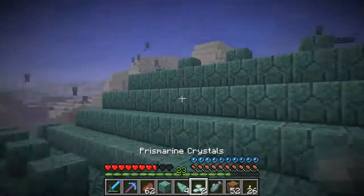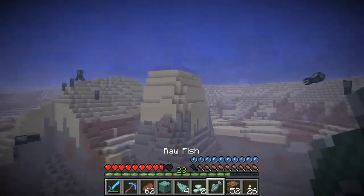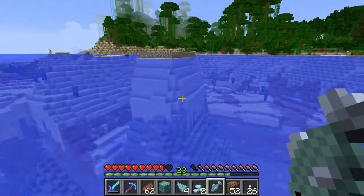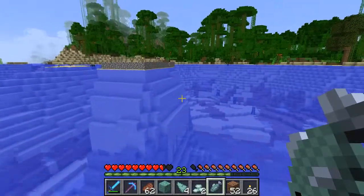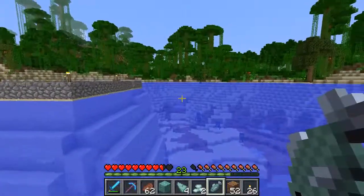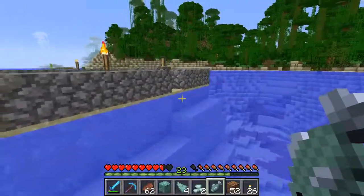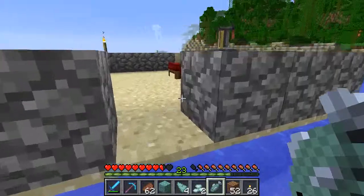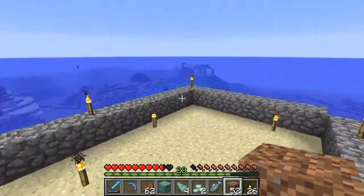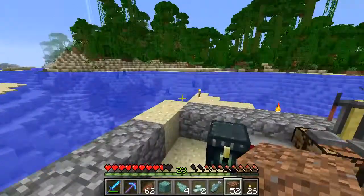Maybe I can make some Prismarine Lanterns. Let's head back to the base. We've got a fish. Maybe in a future episode we will make a guardian farm. But I think for now I am pretty well done with this. Hopefully you enjoyed this little return to Jungle Island Adventures - you'll probably be seeing this a little bit more often. I'm still going to do a TwoCrafty episode every week - that's going to be my main one. But we've got some cool stuff to do over here, some things I'm not going to do on a multiplayer server, some ideas for farms that I want to try.